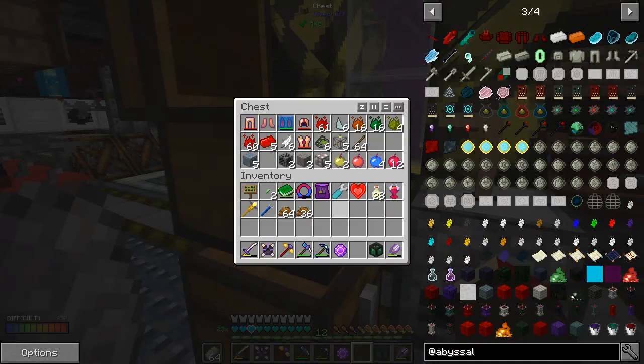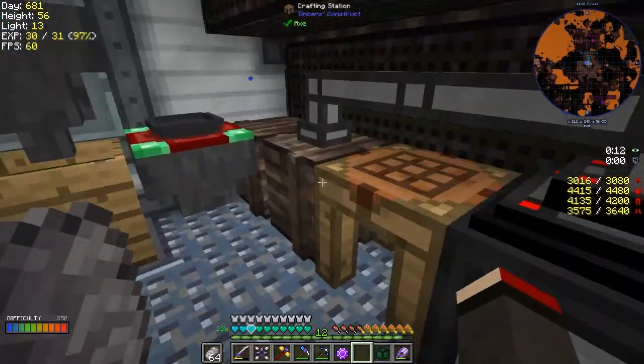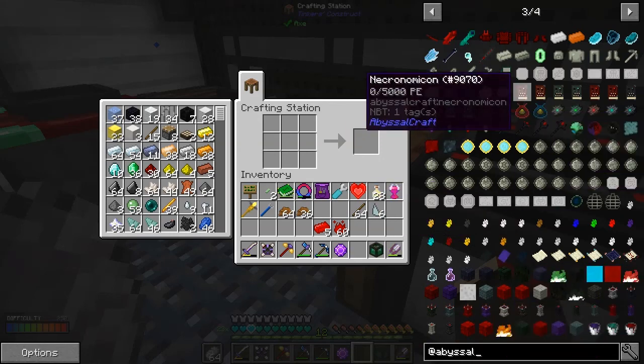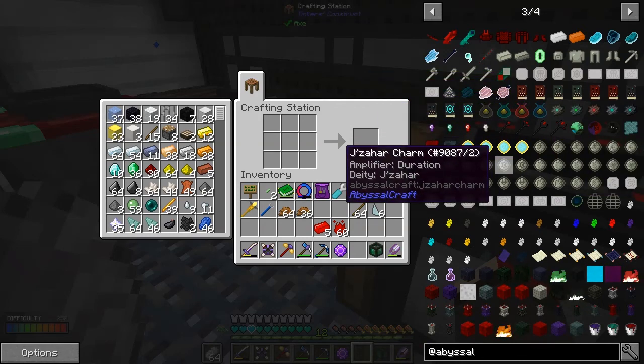I haven't made this sword yet and I'm pretty certain it might be quite good. It's a little bit difficult to know which is best, but I think we need some prosperity shards. We've got plenty — 64 and 6. The sword I want is from Abyssal Craft, but that reminds me — I think we have to make the Necronomicon first.